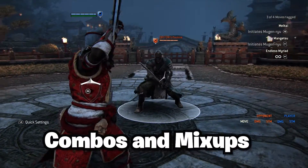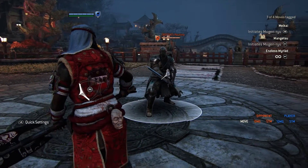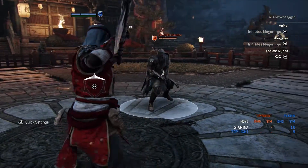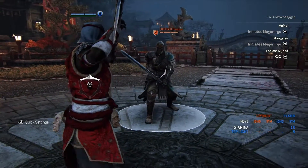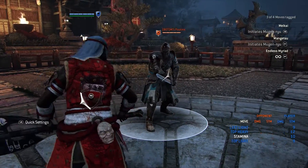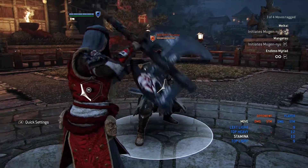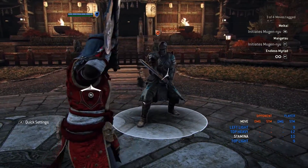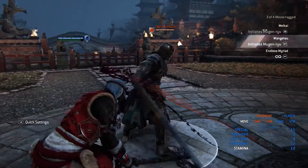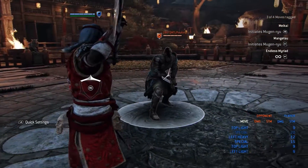For Hitakiri's combos and mix-ups, something I like to do to bait opponents in duels, dominion, and brawls is RB and go for the sweep and feint. In order to do the sweep, you have to do either a heavy or a light first, then press X afterward. So if I go for a light, I can go for the sweep like that — or a sweep and a kick. Same goes if I go for a heavy.